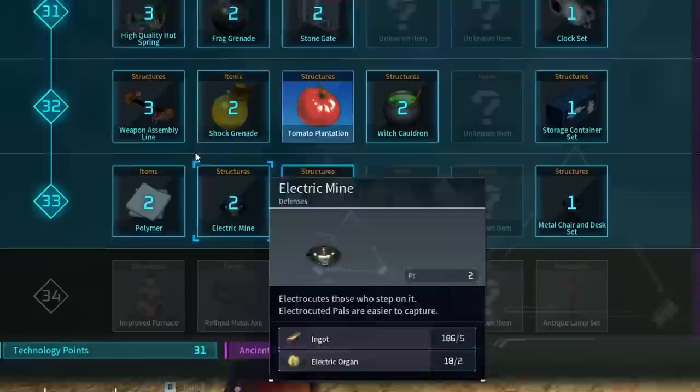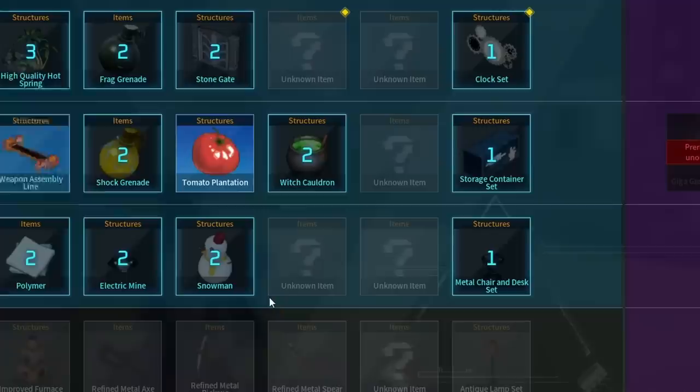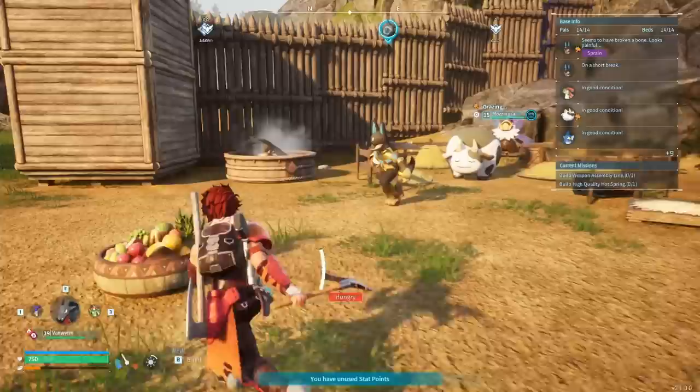The day has come where we finally get to automate weapons production. Look at this - a weapons assembly line! I do want to unlock that. Thank you, game. Also, a high-quality hot spring because reasons.